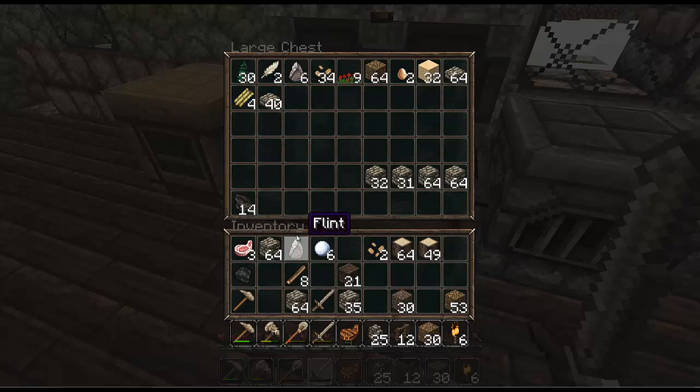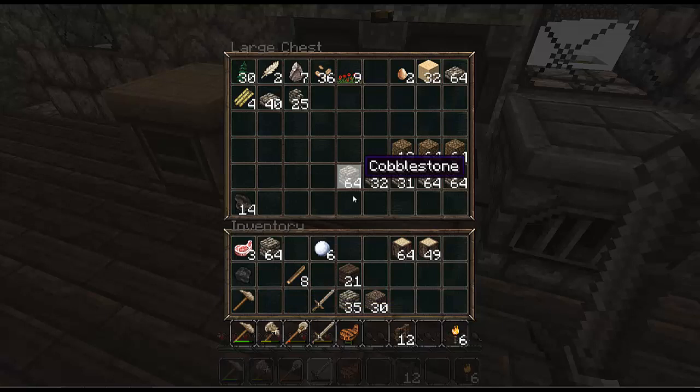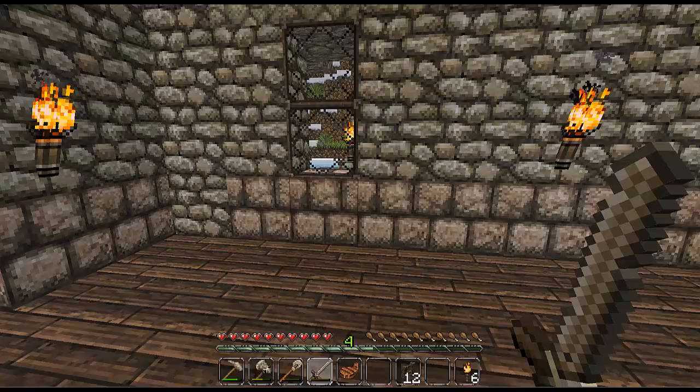We got 30 already — that's more than enough for a tree farm. We've got seeds, flint, and some pork chops. We should cook those. Gravel — about as good as dirt. I get to a point where I don't even save dirt; I just start throwing it away. I don't build with dirt. I do try to keep my inventory sort of clean. This is nowhere near enough wood, so we're just going to have to keep chopping.